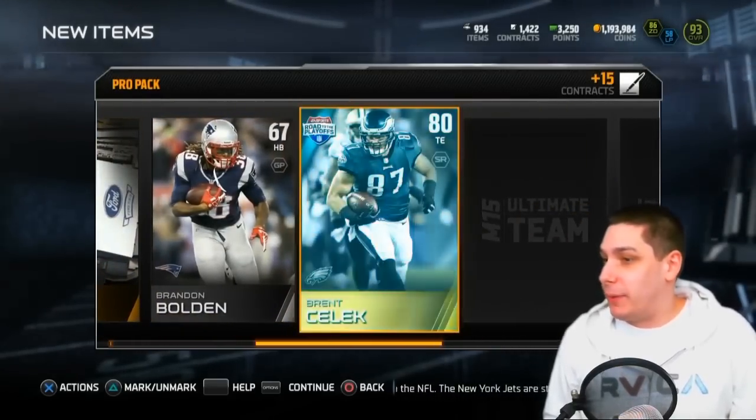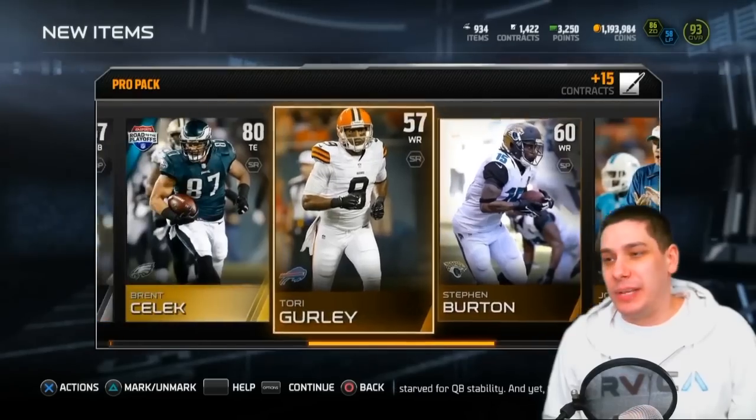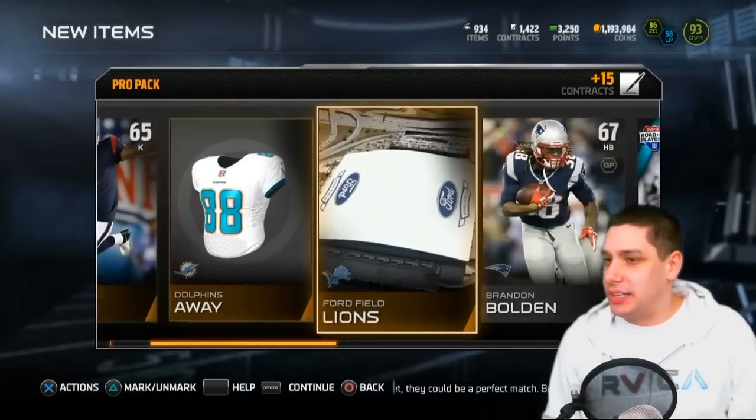We get our first pack out of the way and we only get a Brent Selick — so really not much of any value here to start things off.